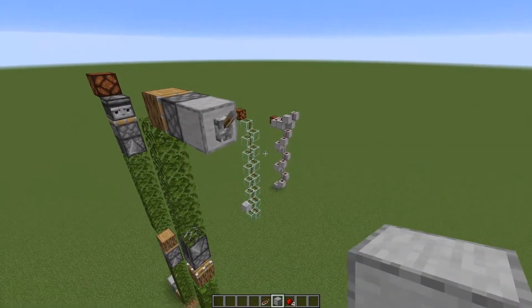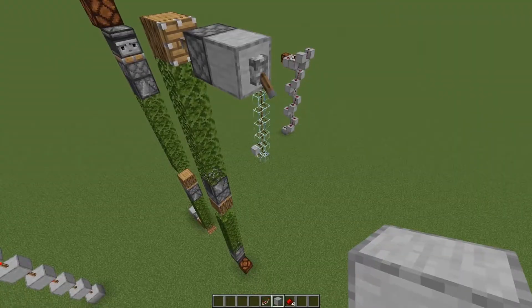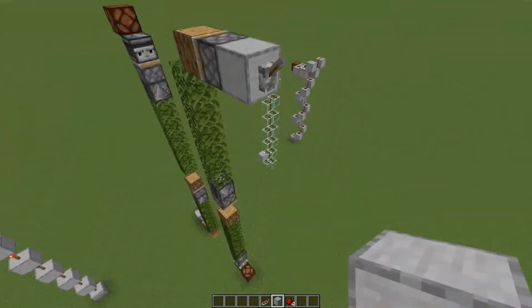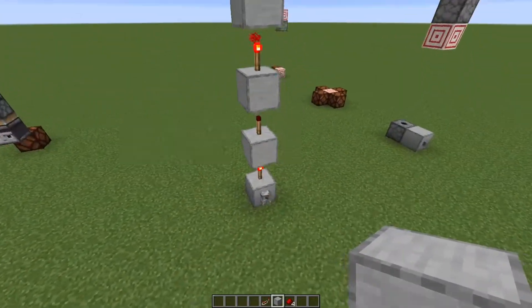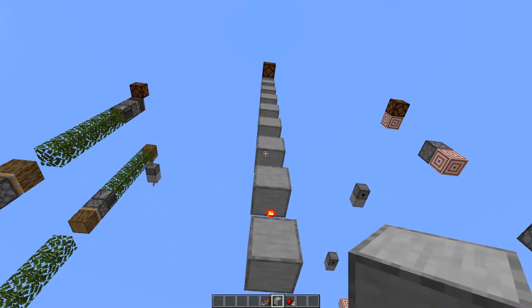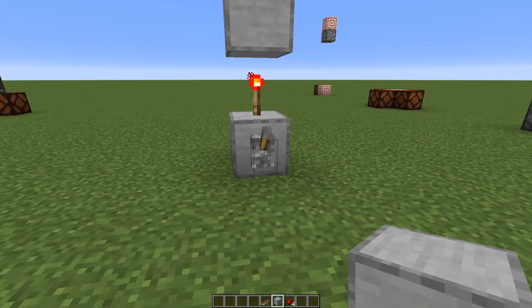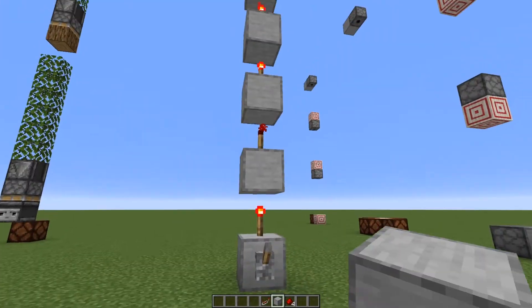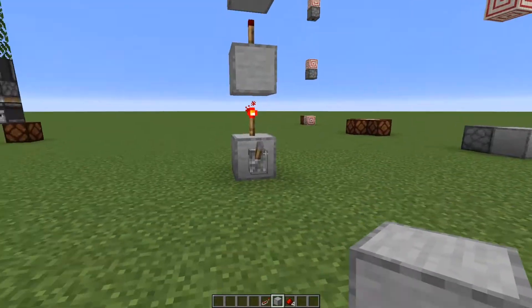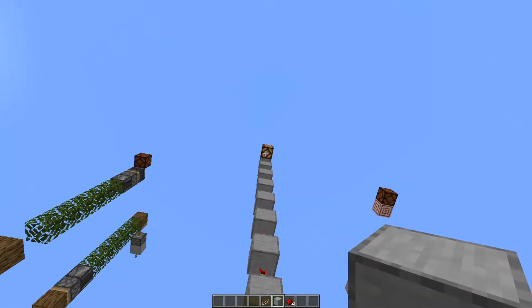There are actually some designs in here that only work going up, which is actually the next design — a torch tower. This one is very simple and can go on for ages and ages so long as the chunk is loaded. Basically each torch that goes up just turns off and on, and then the light turns on or off depending on the position of the switch here.